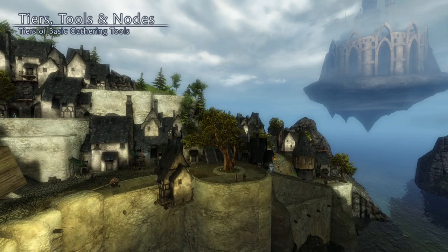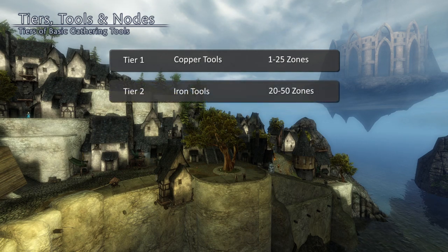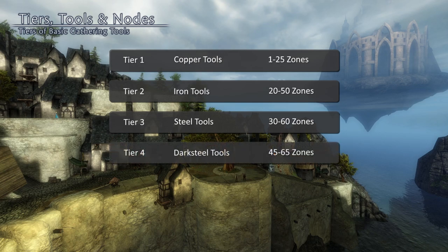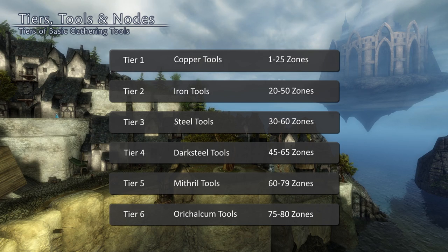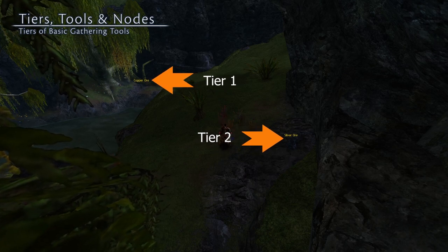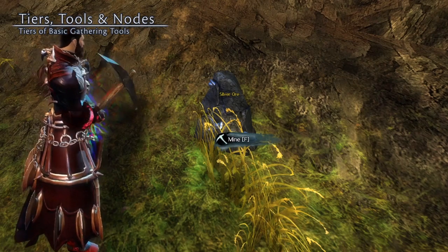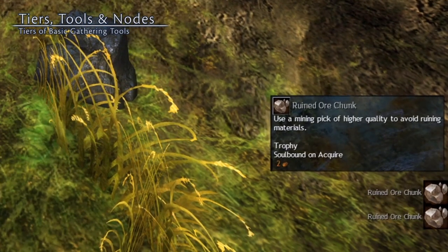Basic gathering tools are made of specific materials and are generally good for harvesting resources in certain level zones. Tier 1 copper tools are normally good for resources found in level 1 through 25 zones, tier 2 iron tools are used for levels 20 through 50 zones, tier 3 steel tools are for levels 30 through 60 zones, tier 4 dark steel tools cover the 45 to 65 zones, tier 5 mithril tools are for the level 60 through 79 zone range, and tier 6 or calicum tools are for the level 75 to 80 zones. Now this is a generalization — your copper tool won't work on everything you find in a level 15 through 25 zone, because a level 15 through 25 zone has tier 1 and tier 2 resources in it. Lower tier tools cannot be used to harvest higher tier resources, and attempting to do so will only result in the player receiving ruined ore chunks, logs, and plant fibers.